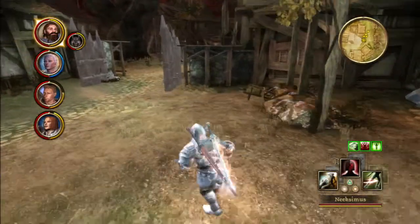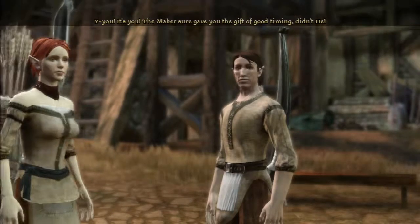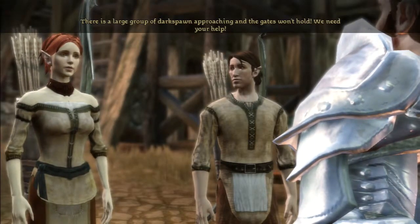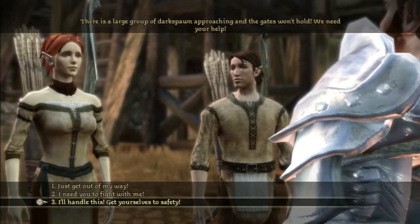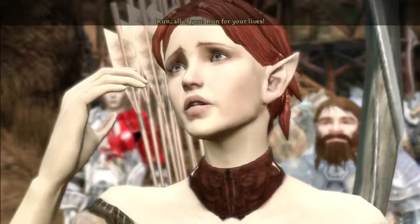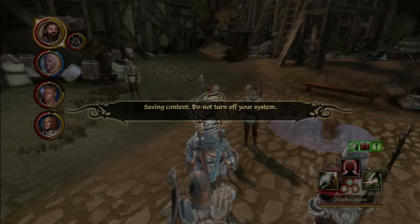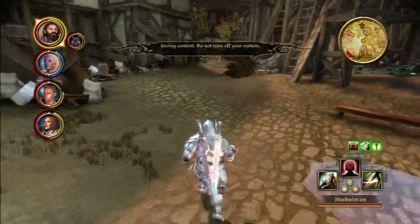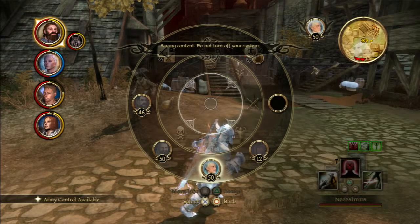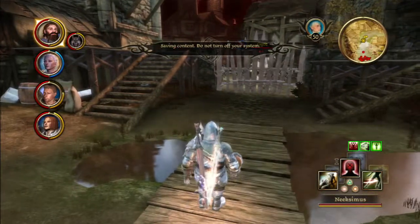Shiani, what are you doing here? The maker sure gave you the gift of good timing. There's a large group of darkspawn approaching and the gates won't hold — we need your help. I'll handle this, you get yourselves to safety. They're breaking through — run, all of you! I could have asked them to stay and fight, but that's what I'm here for. Let's get the Dalish Elves to help protect this place as we try to break through the gate.